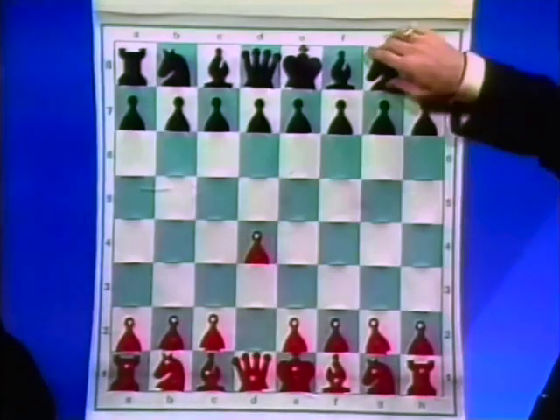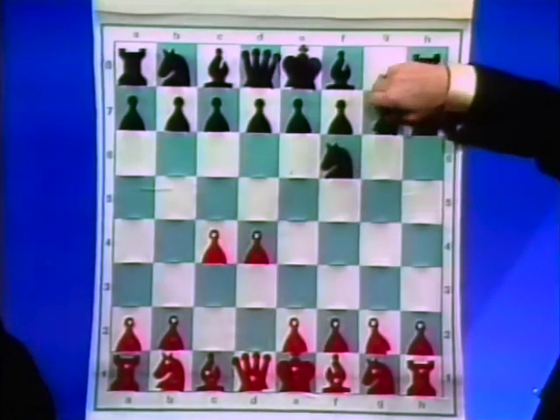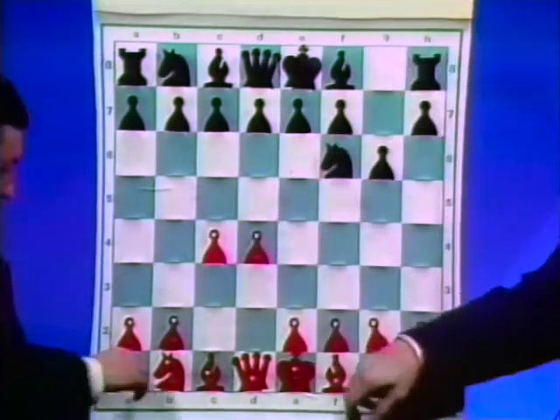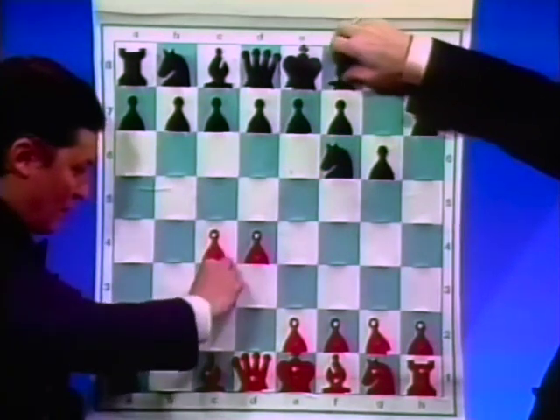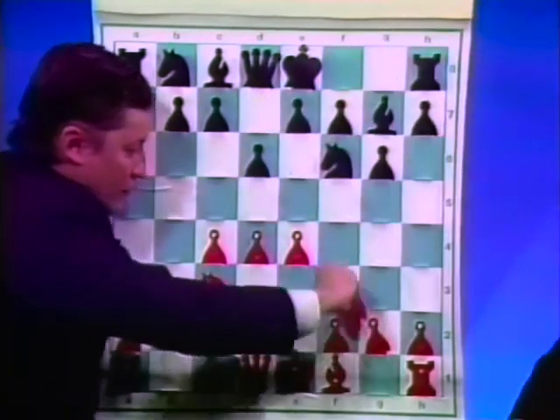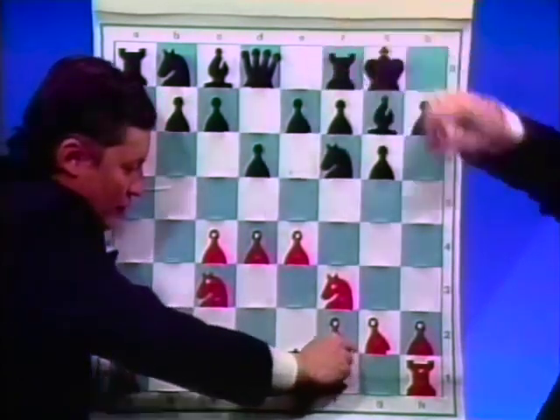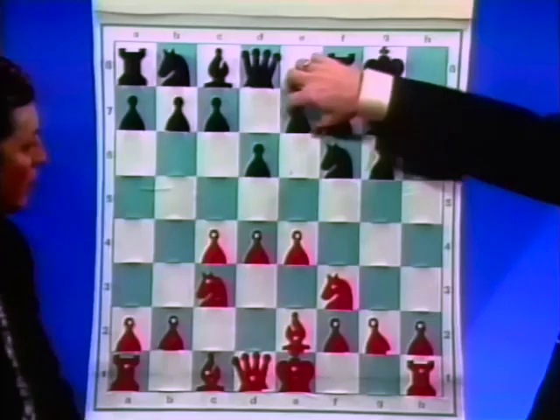So we'll take a look. Gary resorted to his King's Indian Defense, something that he adopted frequently in the match. The opening moves were: Nc3, Bg7, e4, d6, Nf3, castles, Be2, e5.